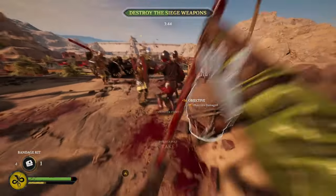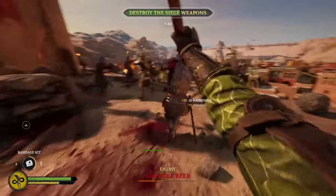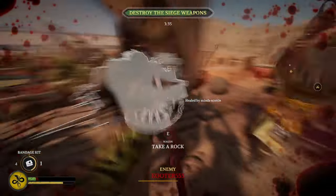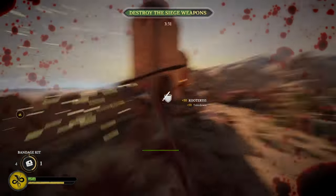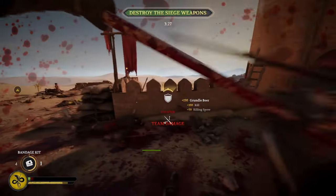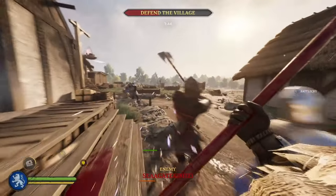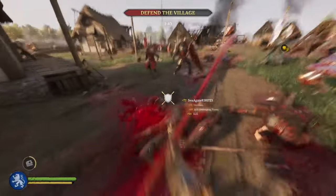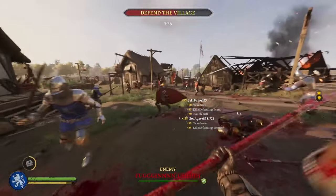For a good combo to work with, the Halberd has plenty, but my go-to when using it is slash, overhead, stab, overhead. Stabs deal the most damage but are super obvious, while slashes will also be very easy to recognize. Use these attacks to initiate a feint into overheads, and you'll be able to boost yourself into range and dash backward before enemies can get their attacks off. Your range is a lot further than most of your enemies, so this should work 80-90% of the time, and as you can see in my footage, it is one of my favorite maneuvers for the Halberd.